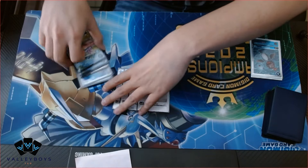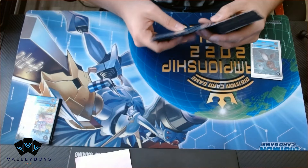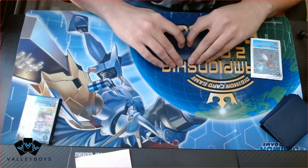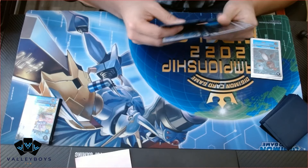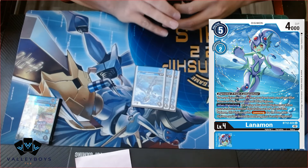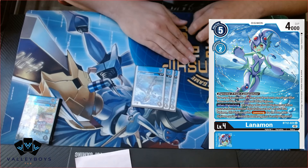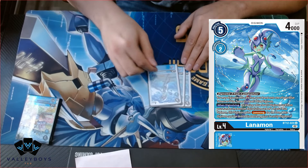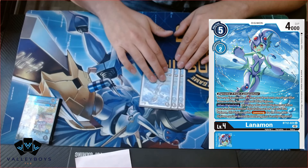Next we'll go into the level fours — we have eight. First we'll start with Lanamon, because we've already been talking about her. Lanamon is really, really good. Even if you're not digivolving over a tamer with her, you can still use her effect to tuck a blue digimon under her — or actually any digimon, not just blue ones, which is even crazier.